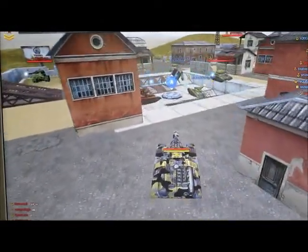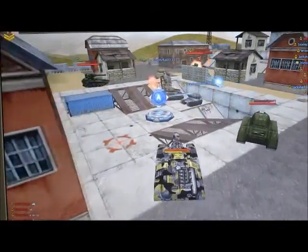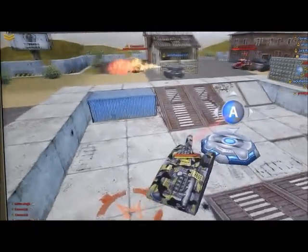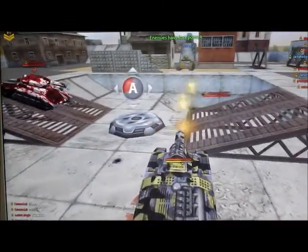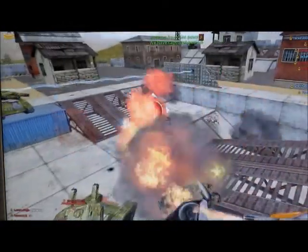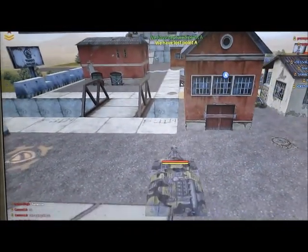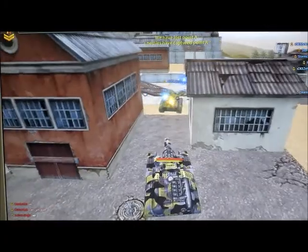Control point can be a very variable thing — you don't know the outcome until the very end of the match. Because of the rework of CP mode done a while ago, they made it so that whenever the enemy team loses control of the point, they lose points while the other team gains them. The duration of time they hold the point increases their score while decreasing the enemy's score.